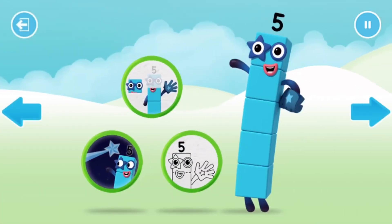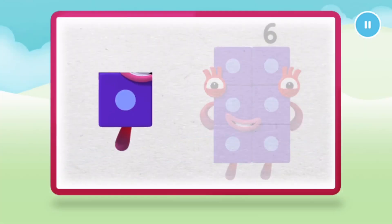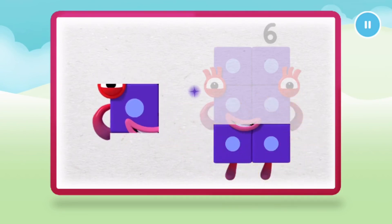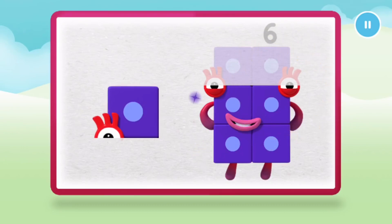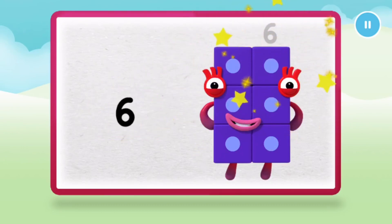Welcome to Numberland! Let's make and play with the number blocks. Let's make number block six. One. Two. Three. Keep it up. Four. Five. One more to go. Six! Now have a numberling on top.